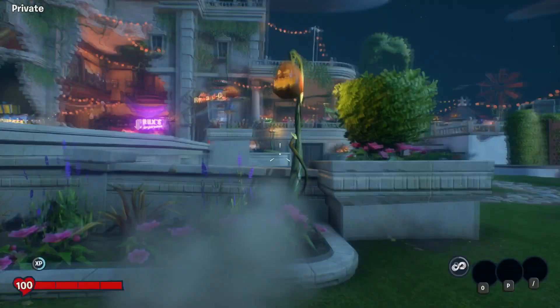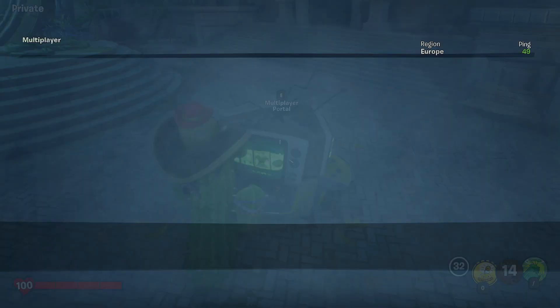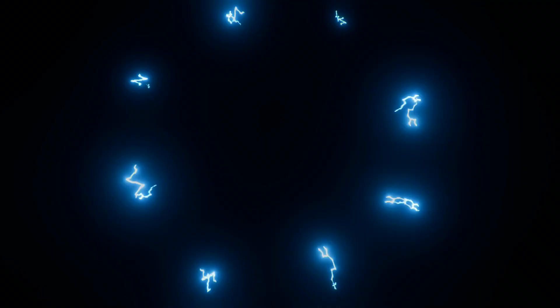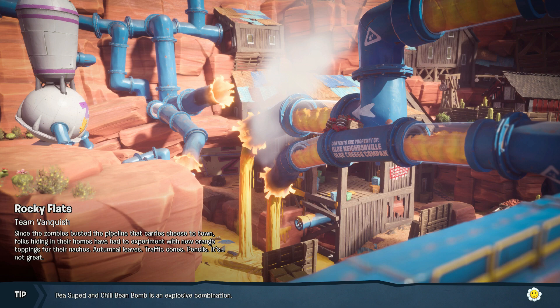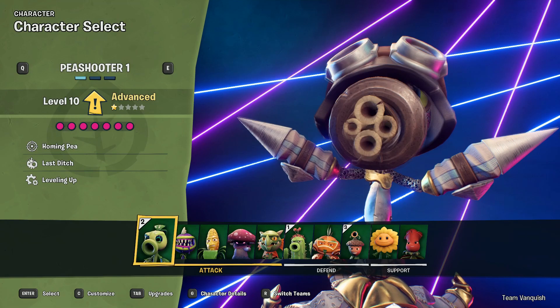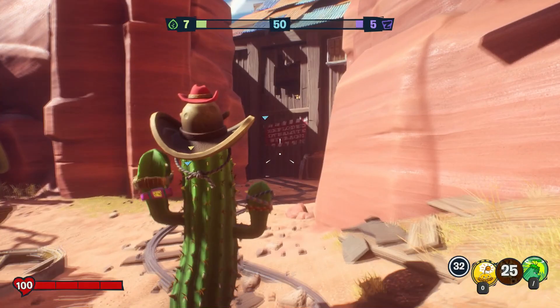Today we're going to start with Cactus and we're going to be playing this week's event. This is the new challenge board by the way - I'll explain that later. We are going into Boss Team Vanquish - basically AI bosses will spawn during the game, which I think is really cool. I'm really interested to see how this is going to go. I'll try and switch between the characters, but we've got to get some vanquishes to see the reaction hat, so we've got to test Cactus and Acorn.